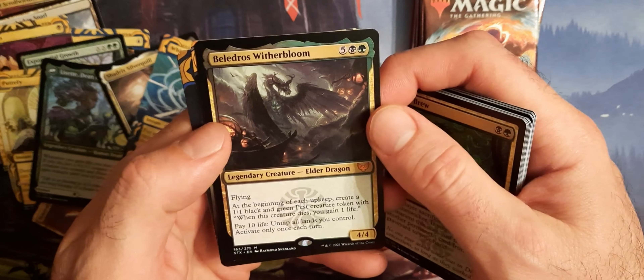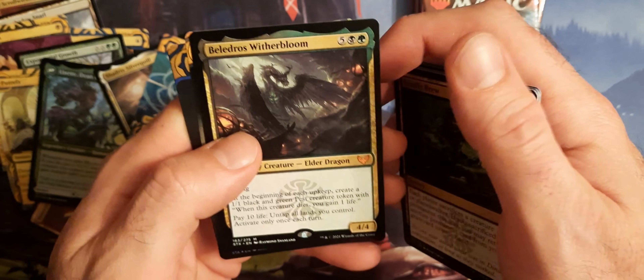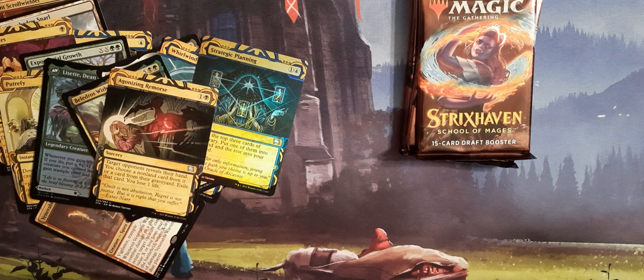We have an Elder Dragon — Beledros Witherbloom. Agonizing Remorse. And a Foil Mystical Archive: Strategic Planning.